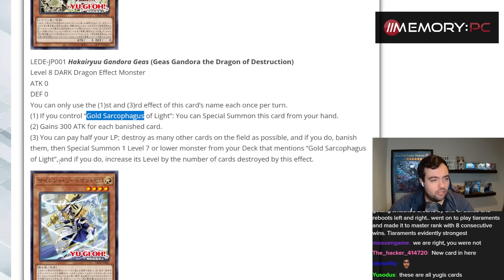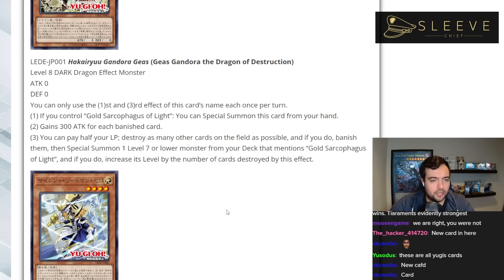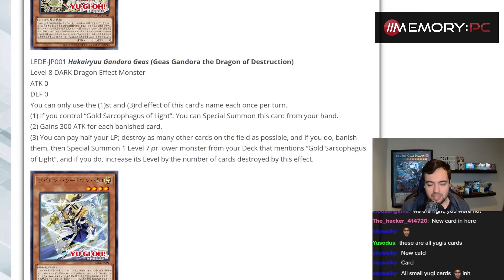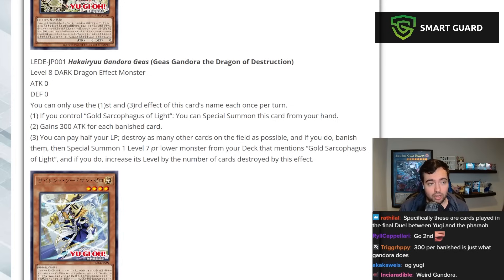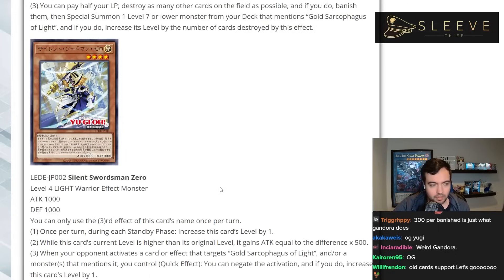It gains 300 attack for each banished card, so it's like a budget Grand Maju. You can pay half your life points to destroy as many other cards on the field as possible, and if you do, banish them, then special summon one Level 7 or lower monster from your deck that mentions Gold Sarcophagus of Light, and increase its level by the number of cards destroyed. If this is an entire archetype built around Gold Sarcophagus of Light, this is not a terrible card — it's a free extender and an insane board breaker going second.